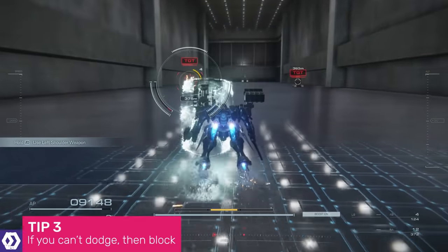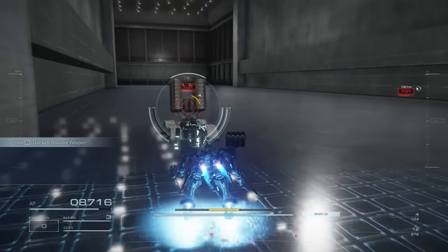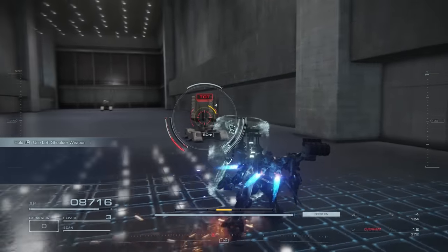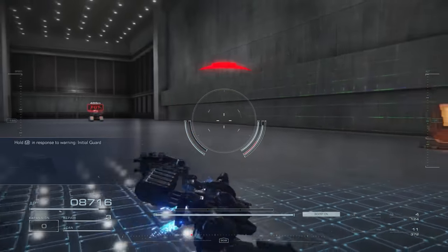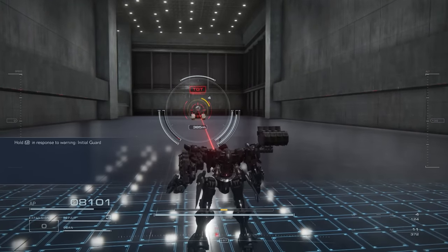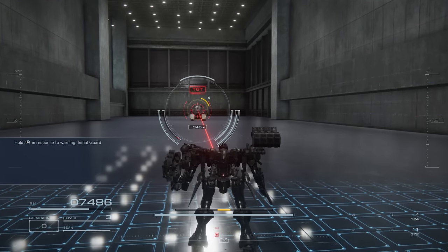A very short way into the first chapter, you'll be introduced to a new type of armoured core part: the shield. Deploying a shield will block the majority of damage, both to your health and stagger meter, and its effect is heightened for the first moment of the block — which means if you time it right, you can weather amazing amounts of damage with barely a scratch. Once you get into Chapter 2, it can help make some fights a lot easier if you start to block anything that you can't dodge.